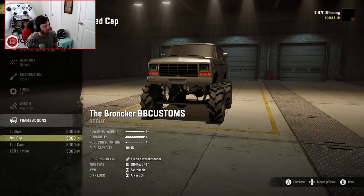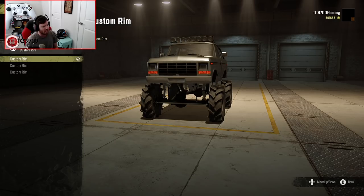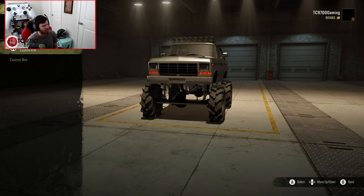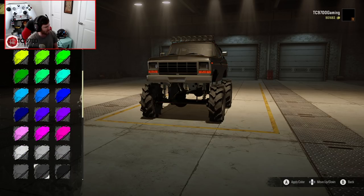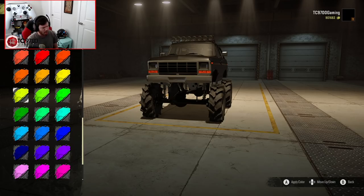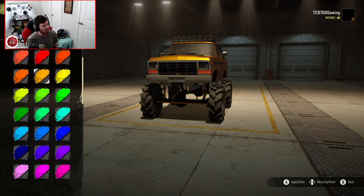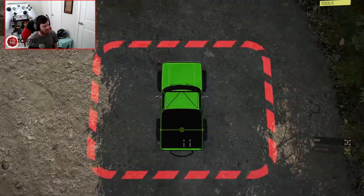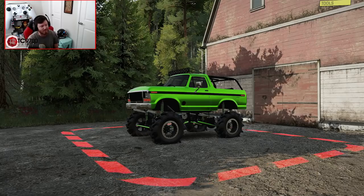Frame add-ons-wise, we've got a toolbox with 5,000 repair points, a bed cap which can be added or removed, fuel cans, and an LED light bar. We're going to put the light bar on, and leave the bed cap off for now, although I'll probably add it later just to see how it looks. We have a few custom wheel choices, but we can't currently look around the vehicle in the garage. These colors look really, really good though - there's a lot of shine to the paint. The color list is massive, although some of them don't seem to work - it's almost like the list has been copied over twice. That might get fixed later on. I really like this almost gold color, and I really like this green in particular, because there's a lot of shine to it. Let's fire this thing up, see what it sounds like, and then get it up on the trailer.